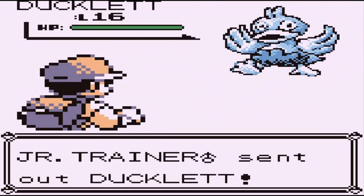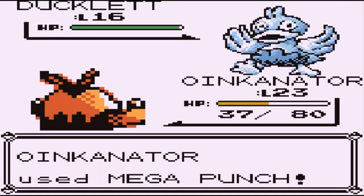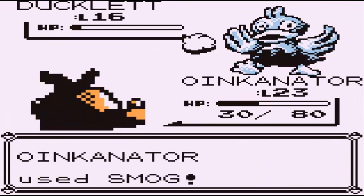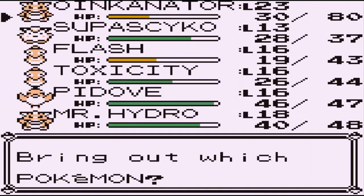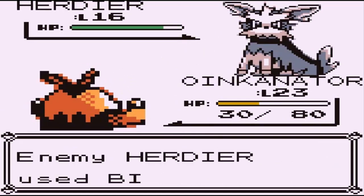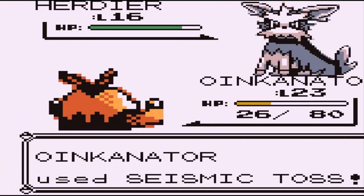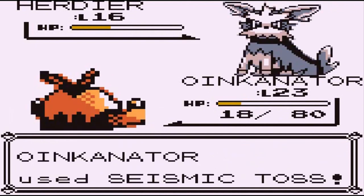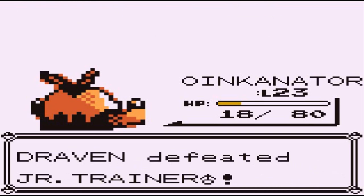Going up against the Junior Trainer male and he's coming out with a Ducklett — look at that Pokemon, all crazy-eyed looking. We got to beat him. I wonder where you can actually find a Ducklett. Here comes a Bubble Attack, which is going to be super effective on me. But here comes a Smog Attack — look at that! That's the first time we've ever tried Smog with this Pokemon. This guy's coming out with a Woobat. Let's continue — going with the Smog Attack. Here comes a Bite — not super effective. Seismic Toss does its trick. Woobat defeated, and good old Draven is victorious yet again.